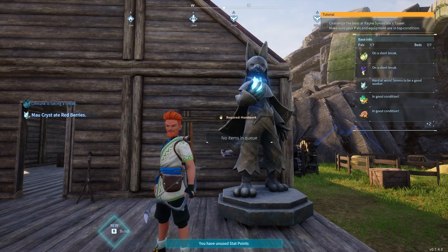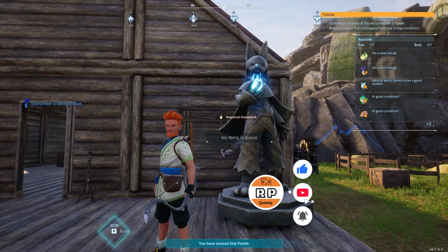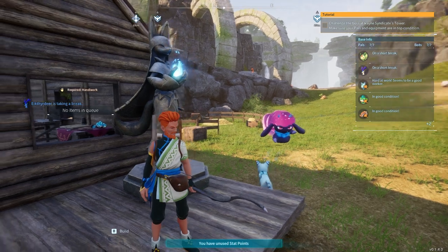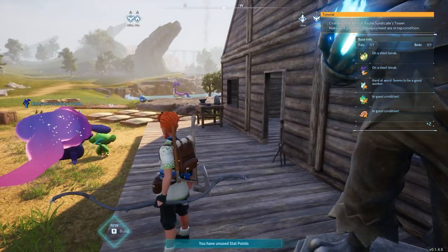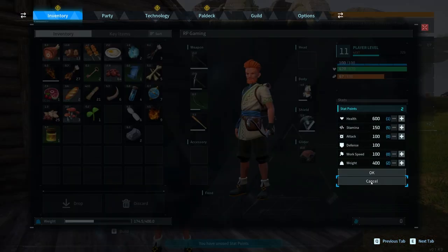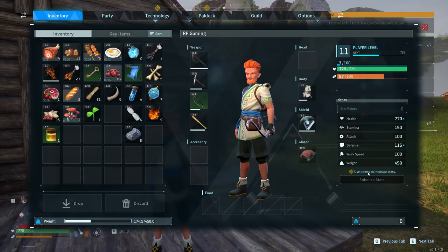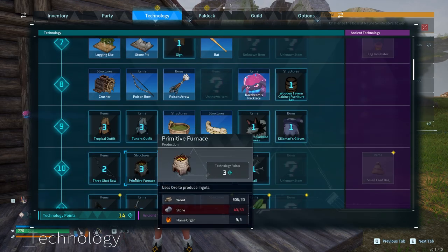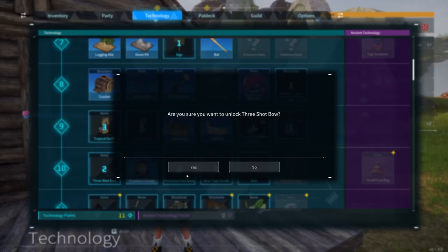Welcome back everybody, it's Pal World, episode four. Thank you so much for joining me. We got leveled up so we're going to spend some points — putting some into weight and some into health. We also have some new technologies we needed to advance, so we're going to get the primitive furnace.